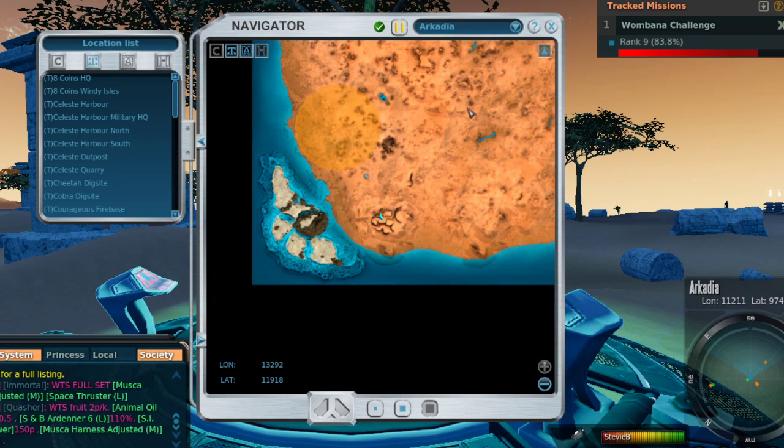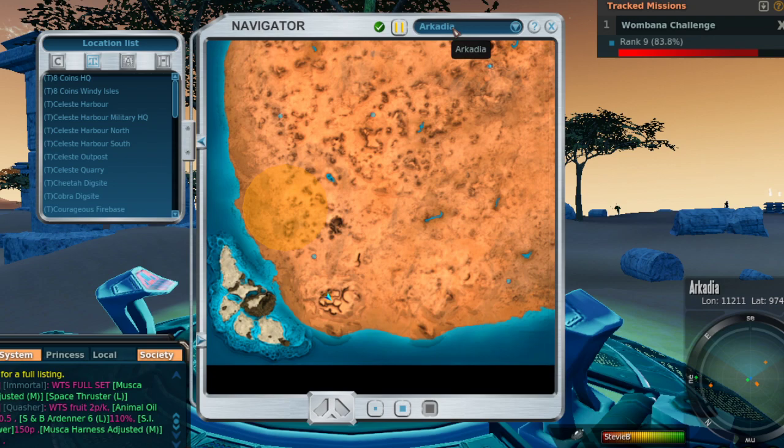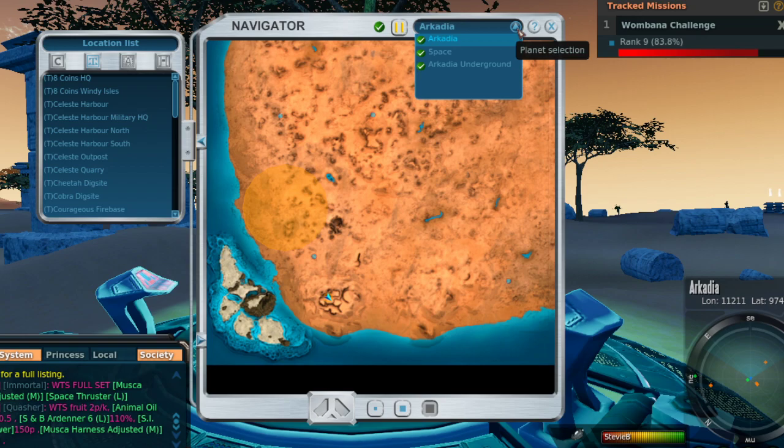I am on planet Arcadia and I'm going to go somewhere that I usually don't go — Arcadia Underground. So we go to the nearest teleporter; it can be any teleporter on Arcadia. We hit our drop-down menu up here and select Arcadia Underground, go to the one teleporter it will let us go to, and we are in.